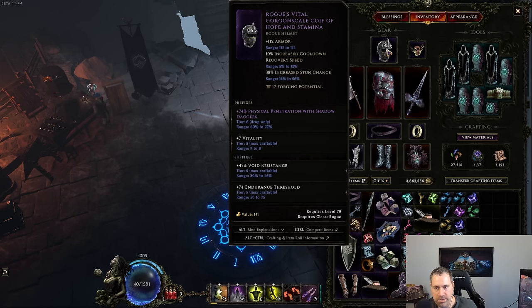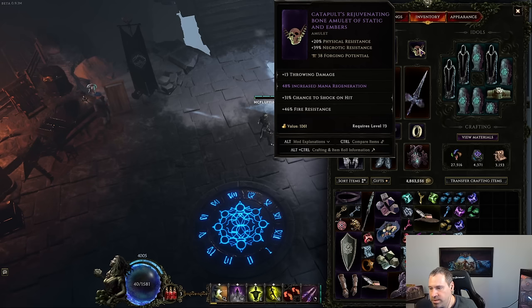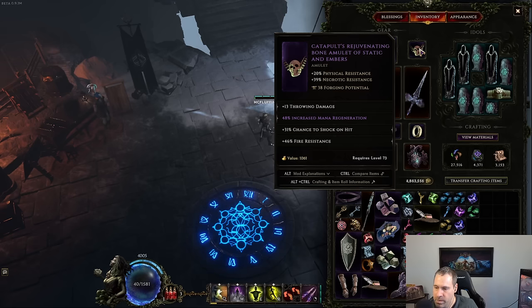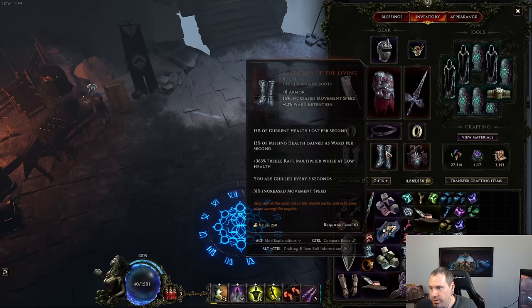On the Gorgon Scale Coif, it will always have those three implicit stats, but the roll ranges can differ. You can Alt to see the roll ranges — the armor is always the same, but cooldown recovery speed ranges from 5–12% and stun chance from 12–56%. Looking at a Bone Amulet, it has physical resistance and necrotic resistance — always those two, with rolls from 13–40% each, independent of one another.